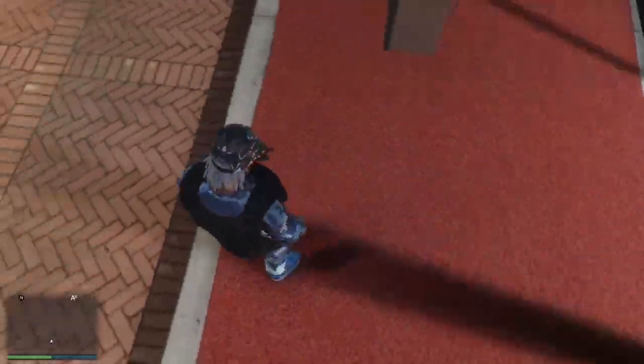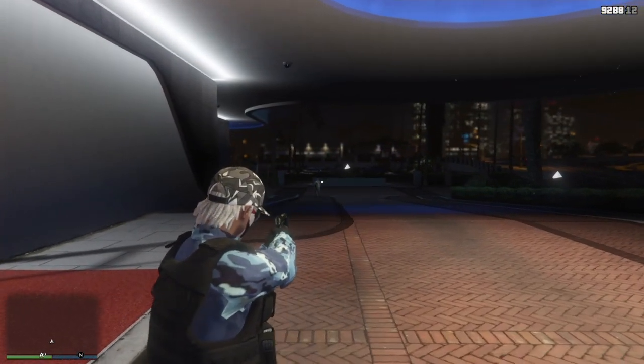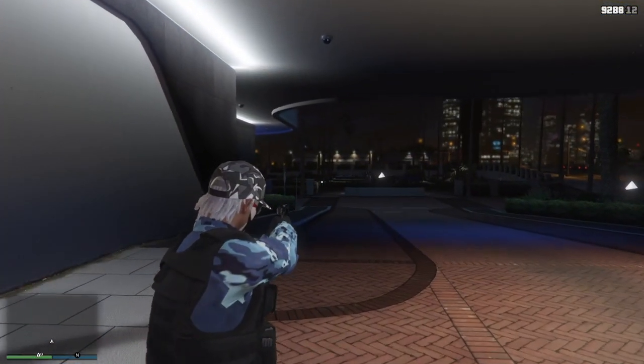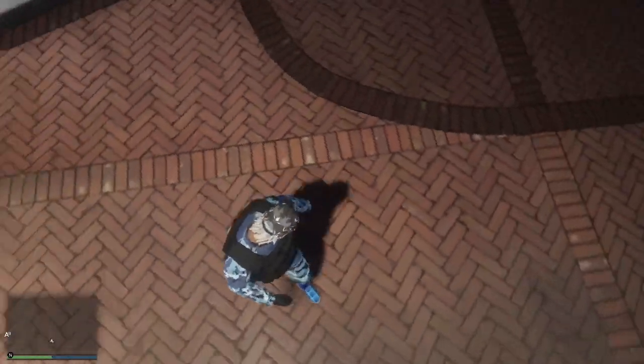When that loading screen comes up, you want to click circle on it, then walk into the casino. When you start loading in, you want to spam X. As you can see in the bottom left on my map, it should be glitched out just like that.